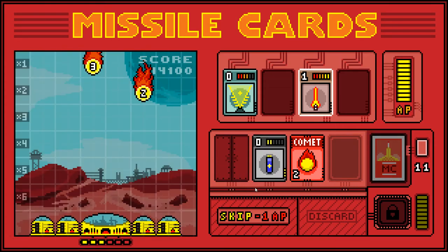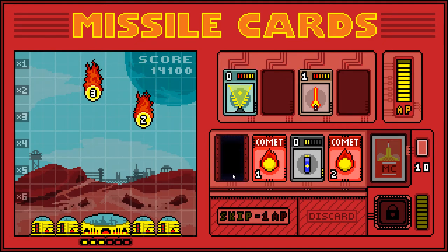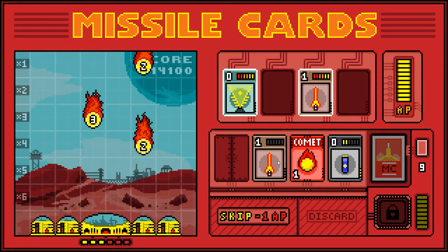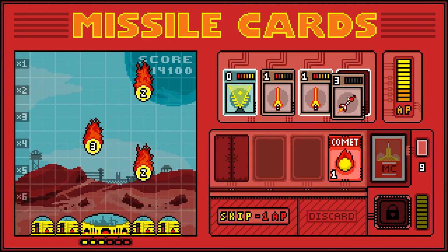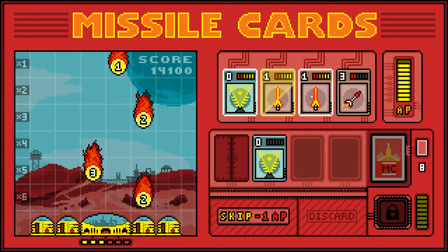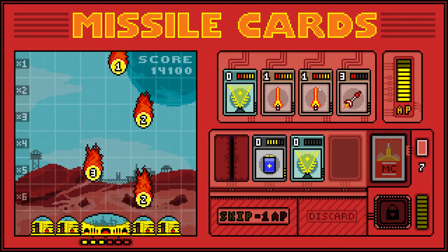Oh dear, this isn't ideal. I could probably kill one of them between those two — that's handy. Give me a battery. It's not giving me a battery. There's no point in me shooting that — might as well let that crash into my base so I'm not going to destroy it.